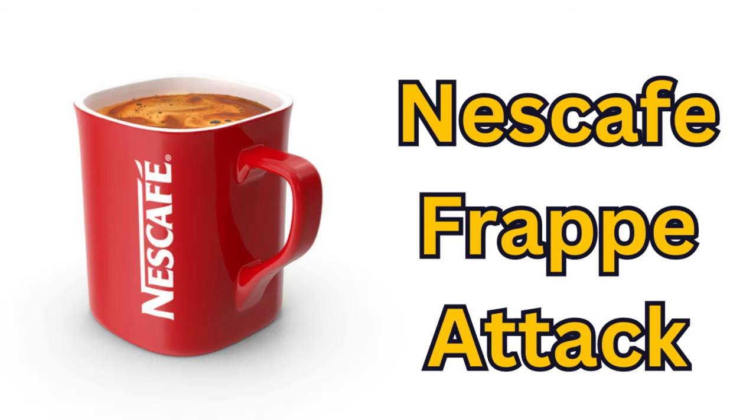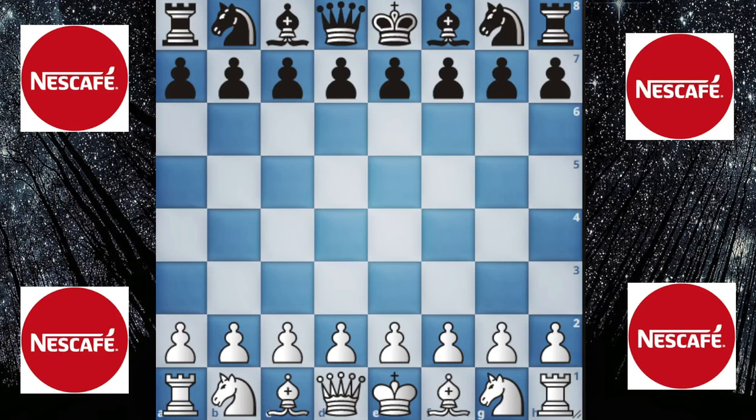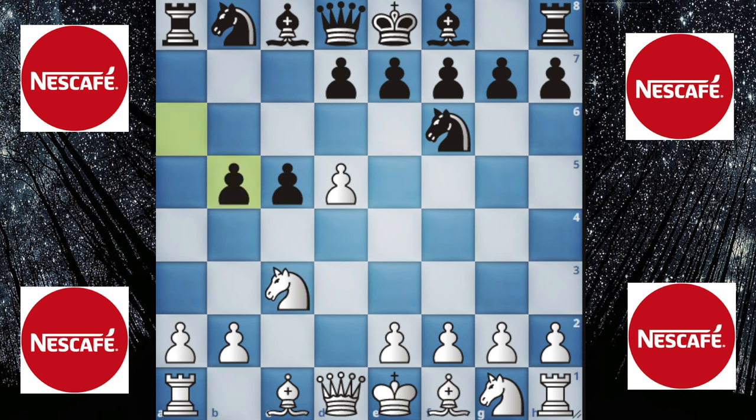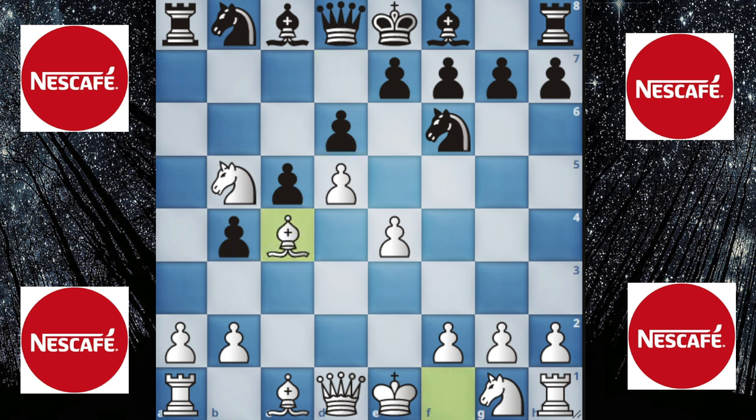In number 3 we have the Nescafe Frappy Attack. It all starts with the Benko Gambit: d4, knight f6, c4, c5, d5, and b5. The Nescafe variation happens with c takes b5, a6, knight to c3, a takes b5, e4, b4, knight to b5, d6, and bishop to c4.